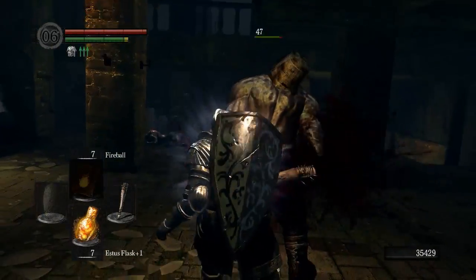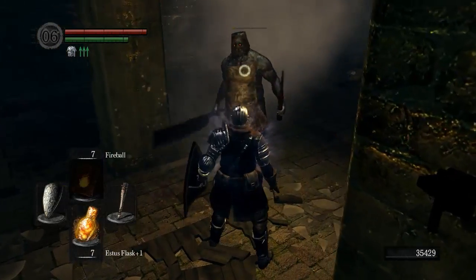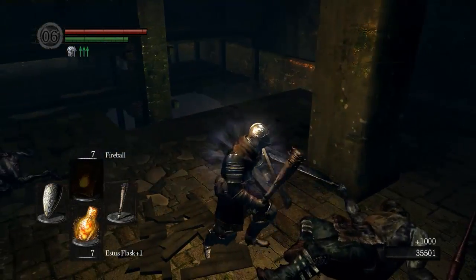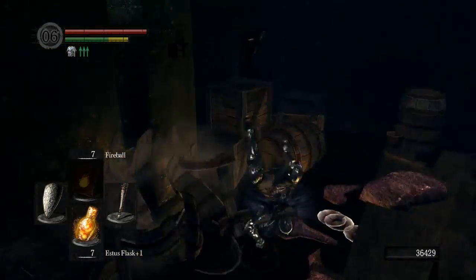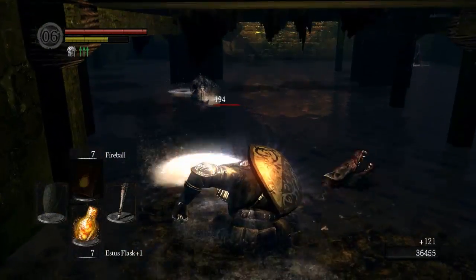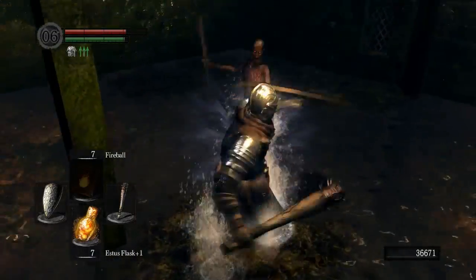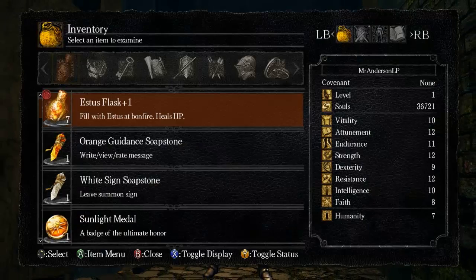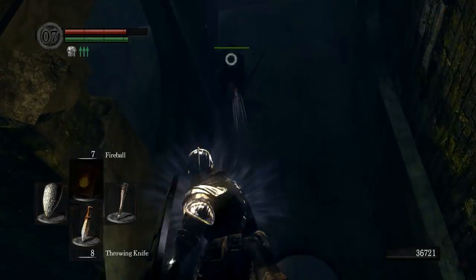I don't think you can parry that butcher attack, so we're not gonna try it. Down there is a shortcut to a pretty damn useful shield — we're gonna get that later. We are about to find a new NPC called Pyrobro — that's not really his name, but that's what I'm gonna call him. And we have an NPC up here on the rafters. Oh look, it's another freaking butcher.